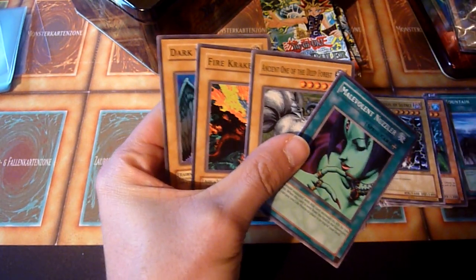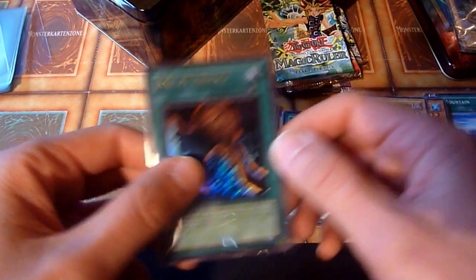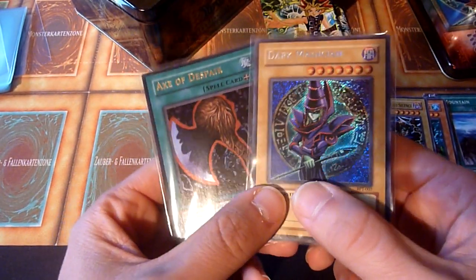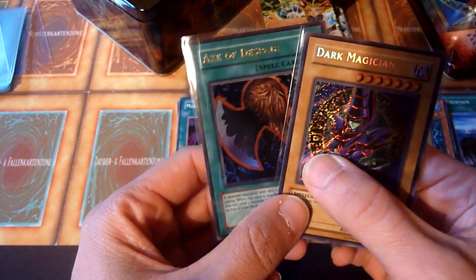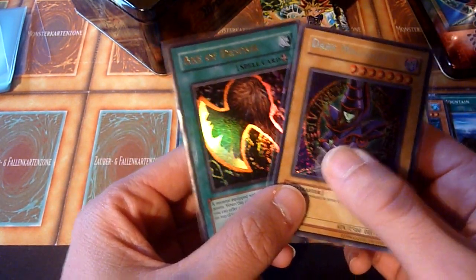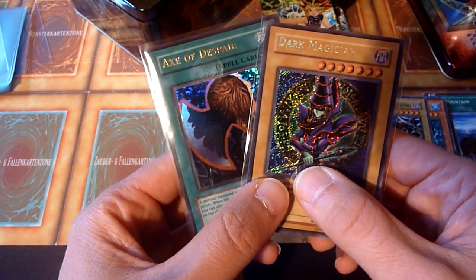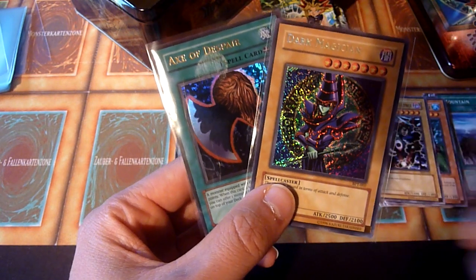There are some more commons but nothing worth mentioning. Acts of Despair is nice, and I got a decently conditioned promo card. I can be happy. I shuffled the packs in the right order so we had the nice finish with a non-guaranteed Ultra Rare. I hope you enjoyed this, and of course stay tuned for more Yu-Gi-Oh! based content like this. See you next time on Random Old School Yu-Gi-Oh! Bye bye!